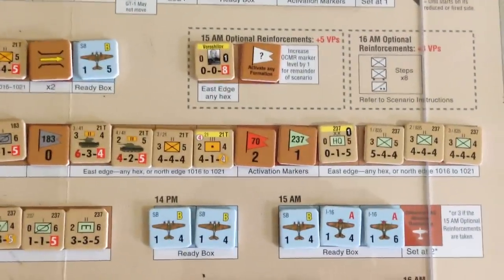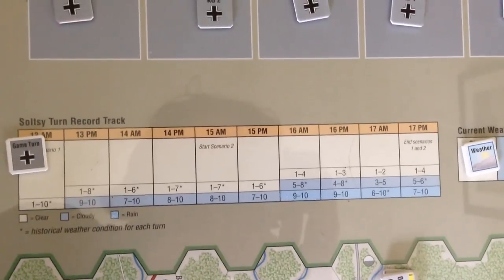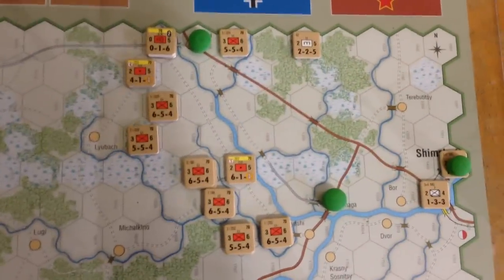To show their relative disorganization, you don't even get an activation marker for the 70th until the 14 AM turn. So all those units just sit there. As you can see on the turn track, 14 AM is two turns away. For two entire turns, these guys just sit here.